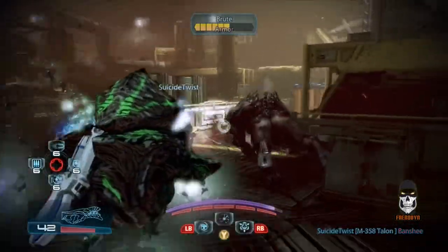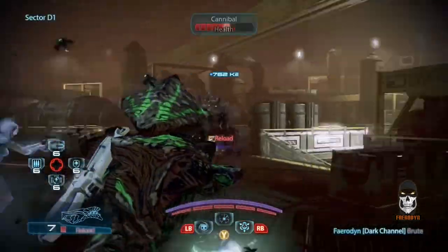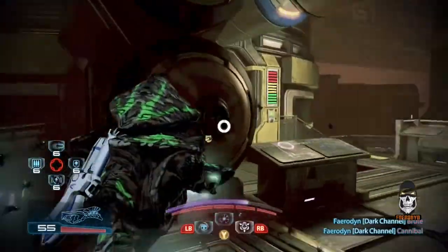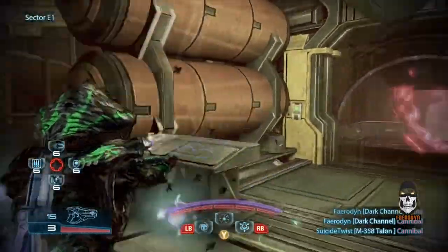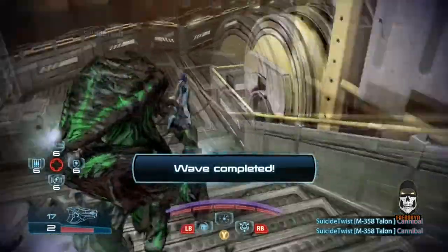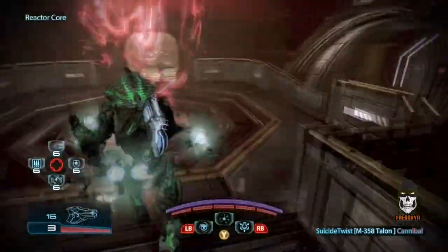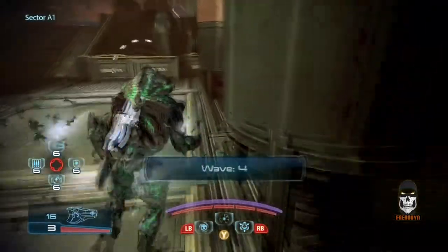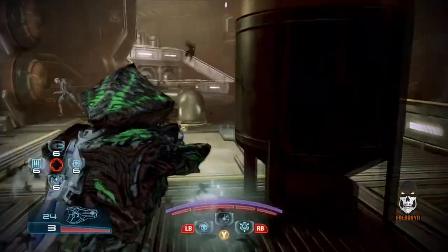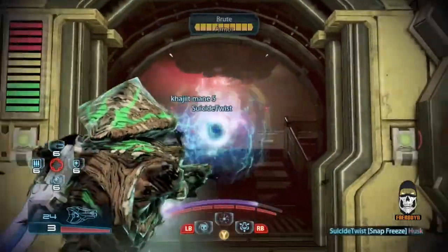To break down the way the powers work, you've got two main classes of powers. You've got biotic powers, which are more natural and organic. Based on the game's lore, they result from people being exposed to element zero, which is what they use in the FTL drives of ships to travel at the speed of light. When people are exposed to it, a lot like mercury, it gets absorbed into their body, but they learned how to manipulate it to do powers. Then the tech powers are more technology-based — things like a flamethrower, a combat drone, or a decoy.